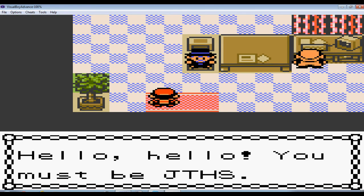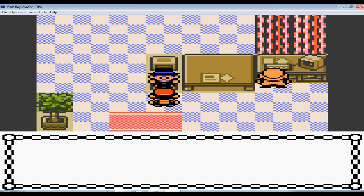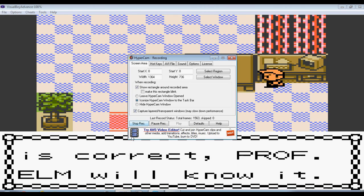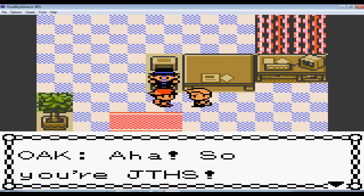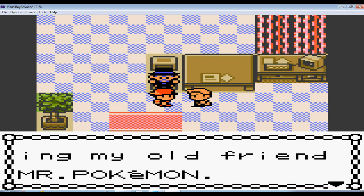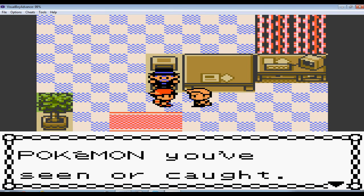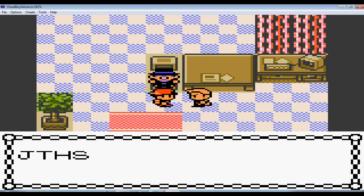This is Mr. Pokemon's house and you definitely want to come up here. If you're playing on a ROM like I am, I'd highly recommend pressing the space bar to skip it because this part takes forever. He gives me the egg. And now it's Professor Oak's time to shine - he talks to you even longer. He's a Pokemon researcher. He gives you the Pokedex. Professor Elm was too lazy to get a Pokedex, but yeah. JT just received the Pokedex.